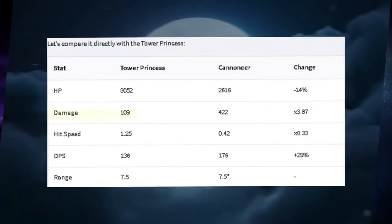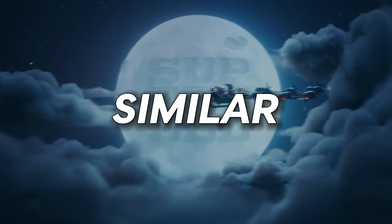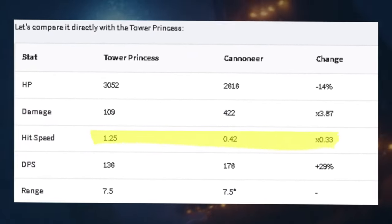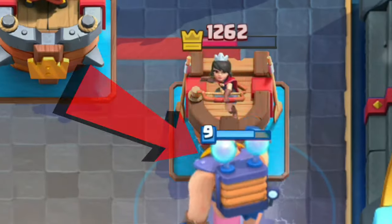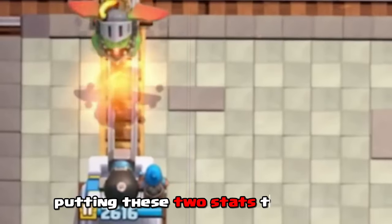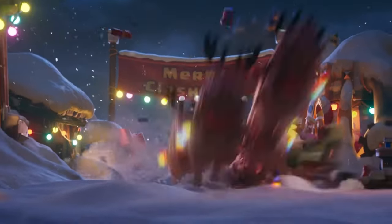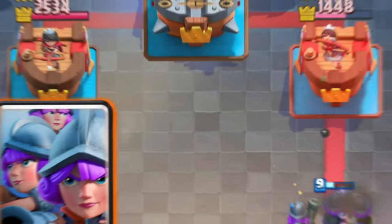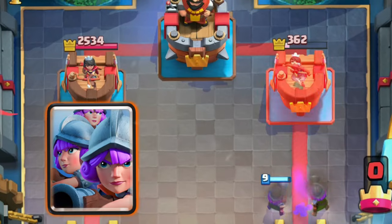The cannoneer does about 4 times more damage than the princess tower, similar to the damage of arrows. However, the cannoneer attacks 3 times slower than the princess tower, which is the caveat — so it will get fewer hits than even the electro giant. Putting these two stats together means the DPS ratio is 4 to 3, which is really important to know.